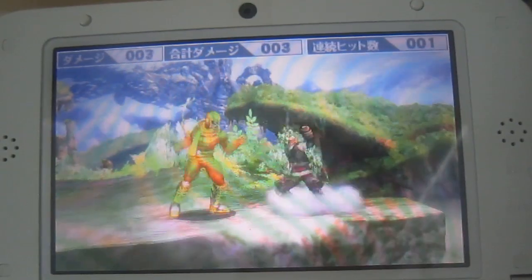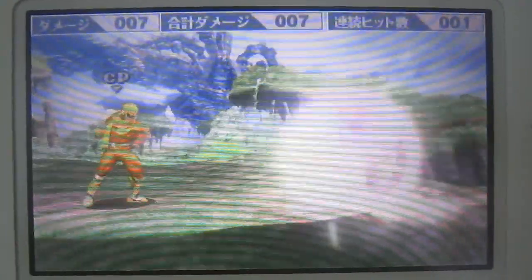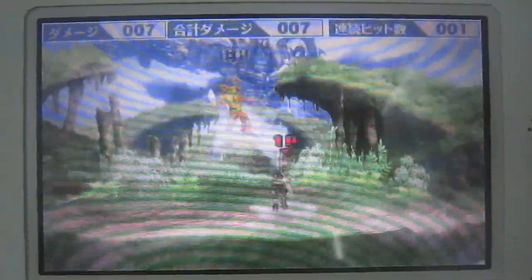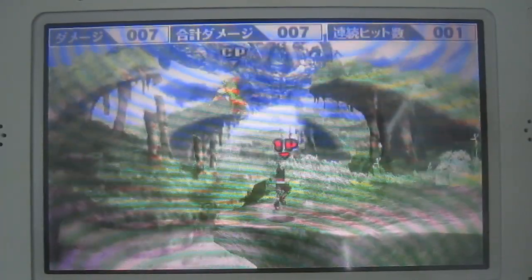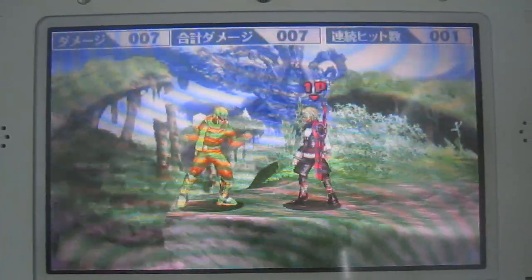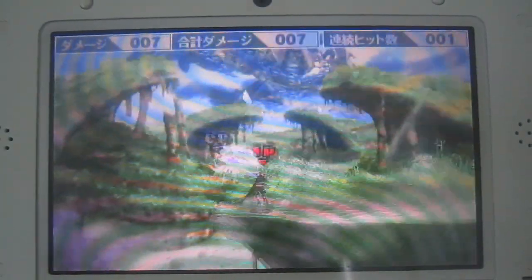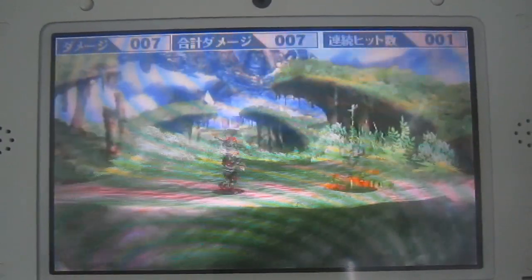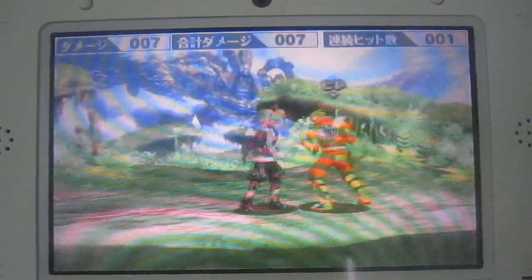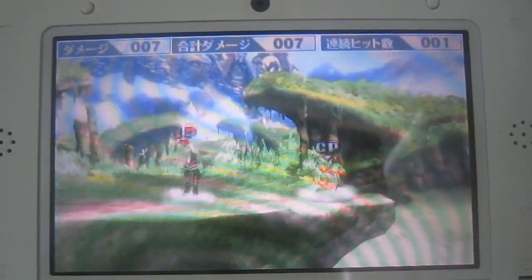His up tilt is really good. It's got a lot of reach, a lot of range, and it comes out really fast with not much recovery. You can combo multiple up tilts in the same combo at lower percentages. This is really good for opponents coming down, when you don't want to risk the up smash recovery. Even if they air dodge, you can do it again and you'll probably catch them.